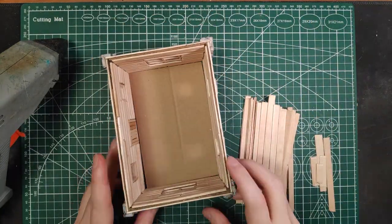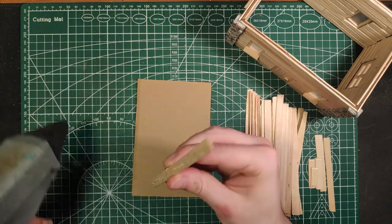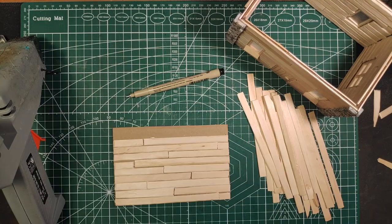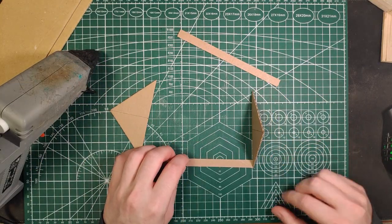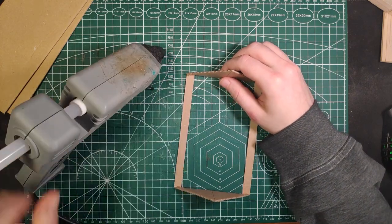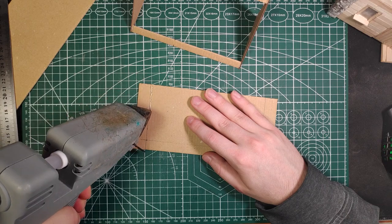After that, we can make the floor and the roof. The floor is just a rectangle which we are going to cover with wood. The roof is made from two triangles for side pieces, a couple of rectangles for the roof itself, and a couple of thin strips of cardboard to add some support and to make it easier to rest it on top of the house.